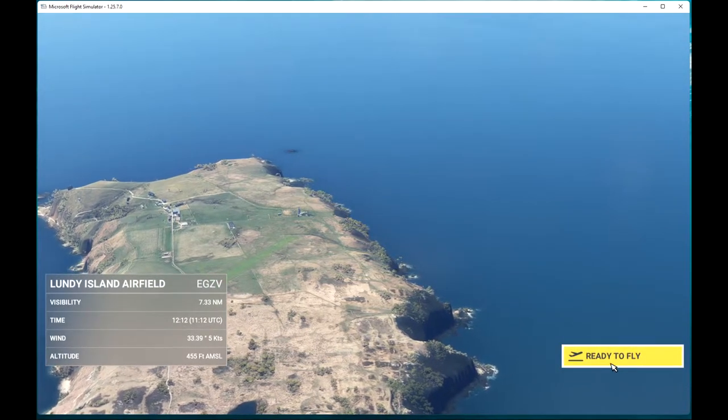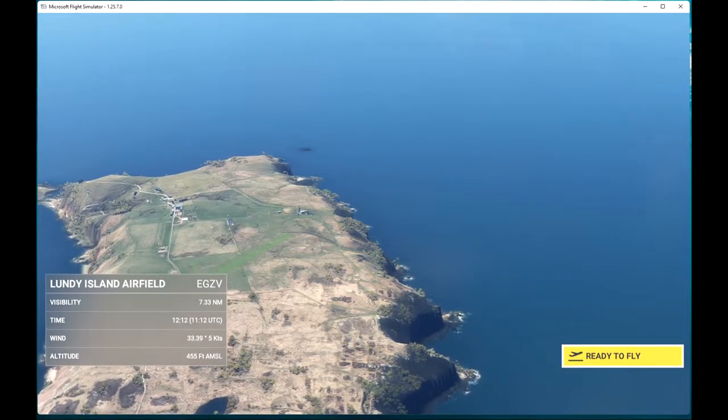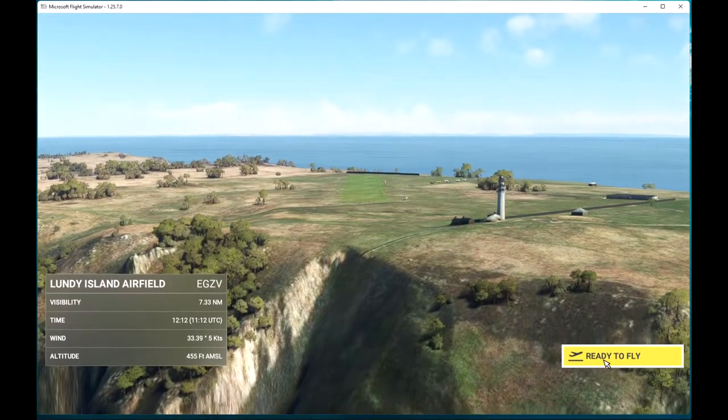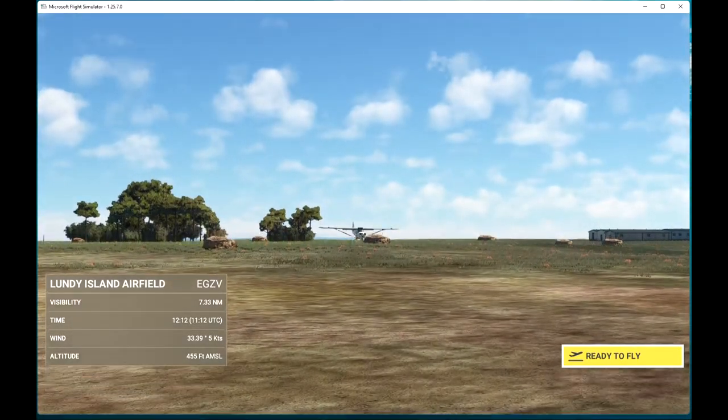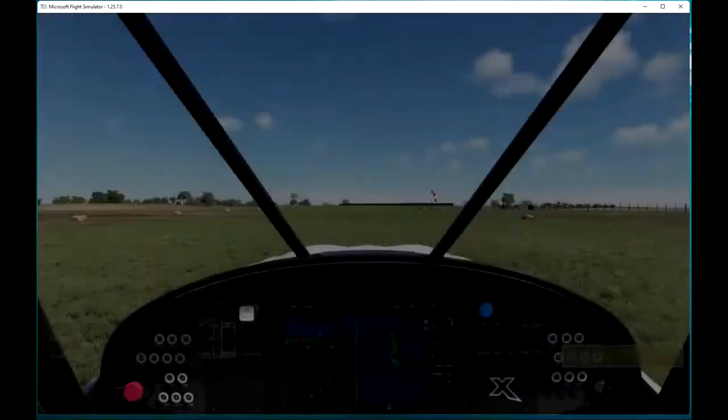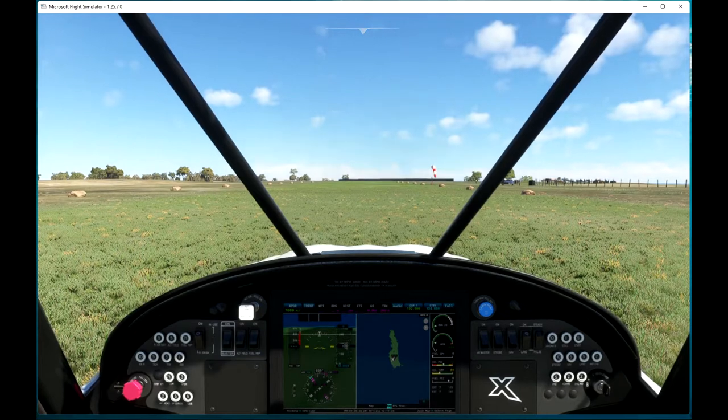Echo Golf Zulu Victor Traffic, Cub Crafters Alpha Sierra X-Ray Golf Sierra taking off runway, straight out departure. It's almost the end of April and we're at Lundy in Microsoft Flight Simulator in this CubCrafters NX Cub.